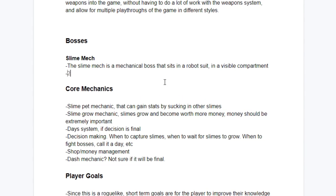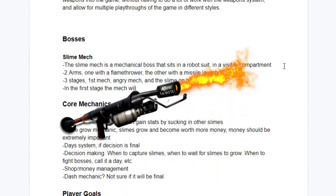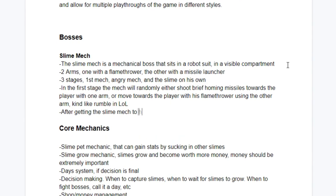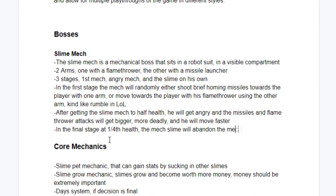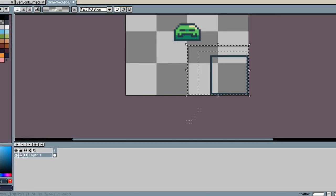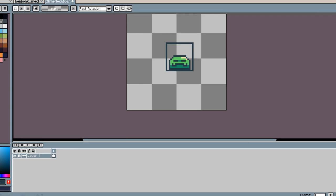My goal for this boss was for him to have two arms — one arm being a missile launcher and the other arm being a flamethrower. I also wanted him to have three stages. The first stage is just a normal stage where he'll either randomly shoot missiles or move towards the player with his flamethrower. The second stage is the exact same but a bit faster and with more dangerous attacks, and a third stage where the mech slime suit blows up and the slime has a smaller missile launcher.